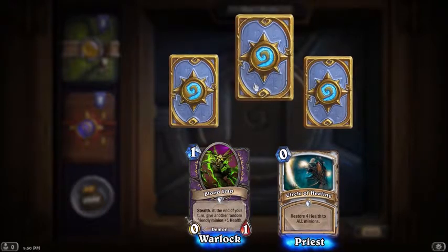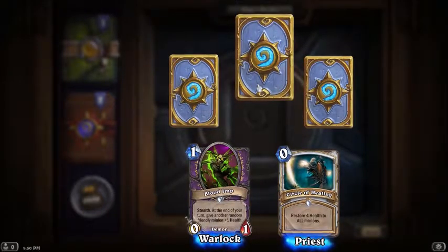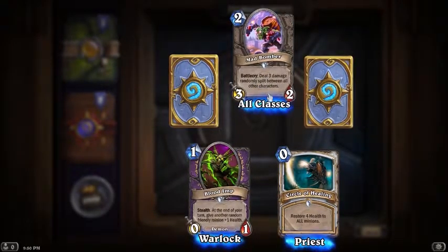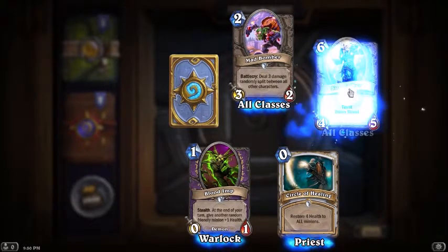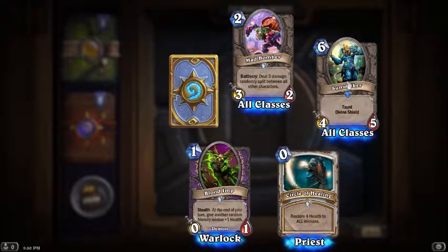I would try it out in my warlock deck. My warlock deck's pretty shitty right now, so I guess that's probably why I would try it out. Battle cry - okay, that's the three damage randomly split, Mad Bomber. Sure, let's start with this one. Taunt, divine shield - that card seems pretty good, seems like it could be pretty good.